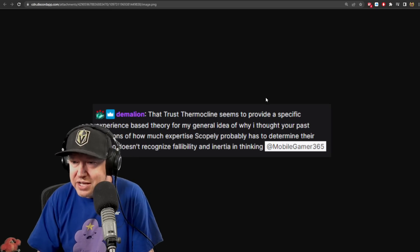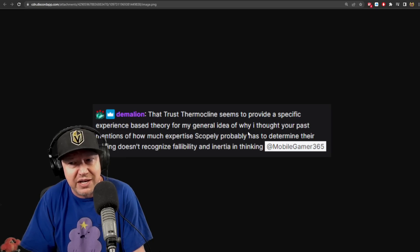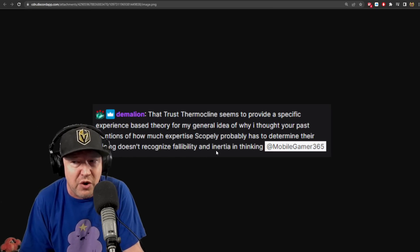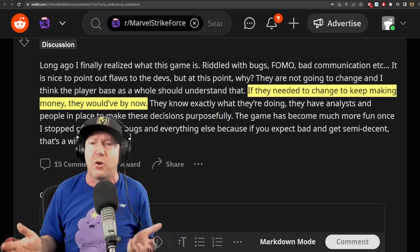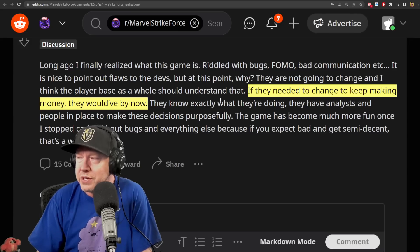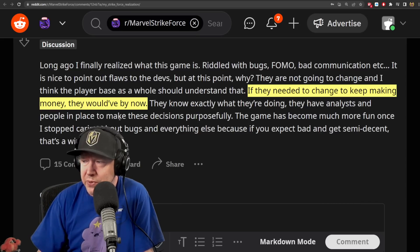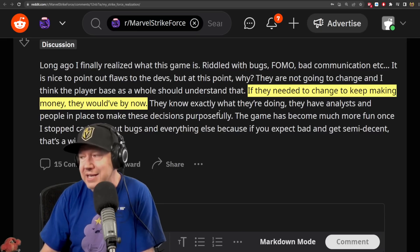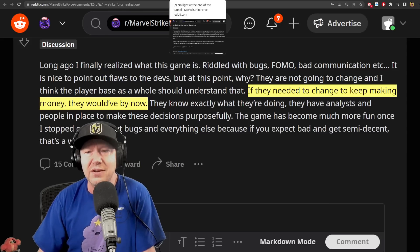If Scopely is only looking at data and spending patterns, they might get blindsided by the trust thermocline concept. Someone noted it provides a specific experience-based theory for why Scopely's pricing expertise may not account for fallibility and inertia in thinking. I hope someone at Scopely is aware and tries to fix things before it's too late. The game has become more fun since stopping caring about bugs - if you expect bad and get semi-decent, that's a win.